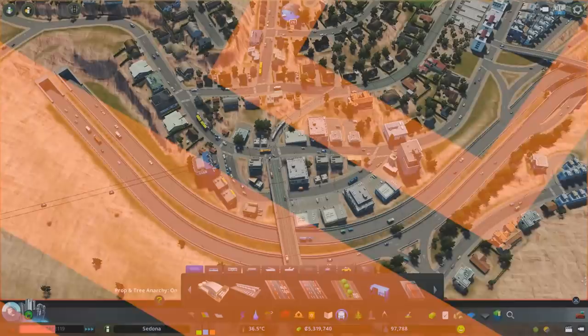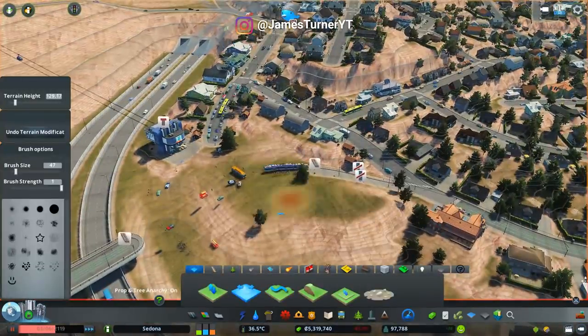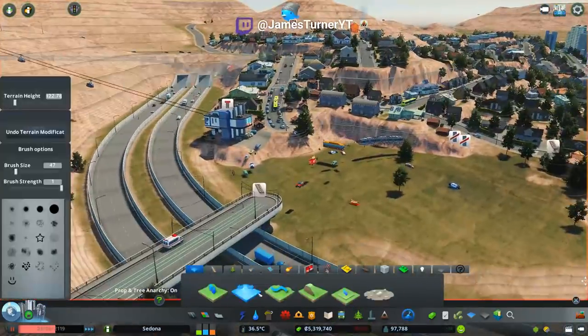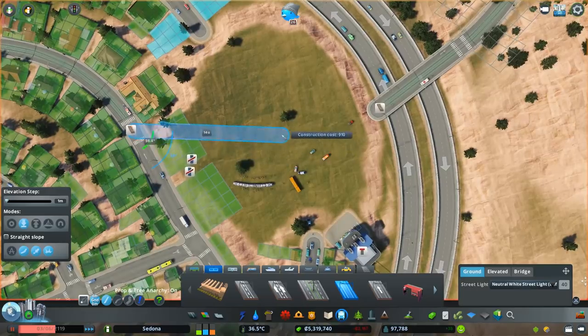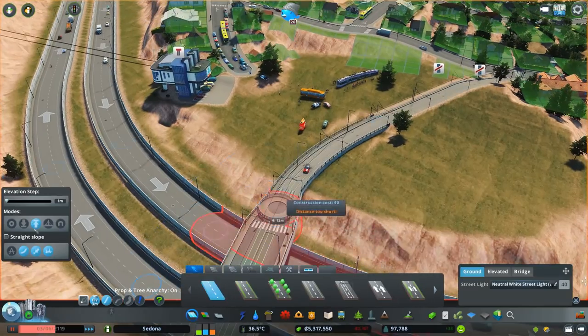Hey guys, it's Wobbly here and welcome back to Cities Skylines. At the beginning of this episode I'm rebuilding this little tram hub area. It's not even a tram hub — it's one tram line with about three bus lines running through the area. I mentioned last episode that I really wanted to go through and make this a proper little space, and that's exactly what we're doing.